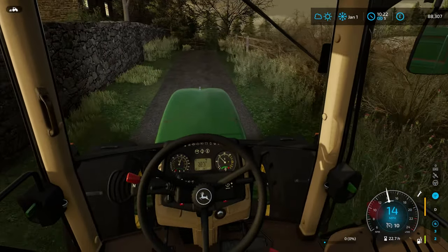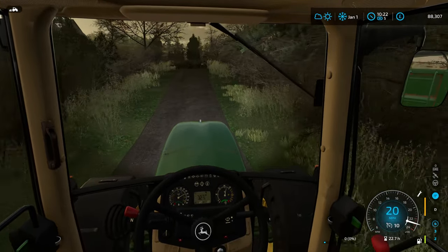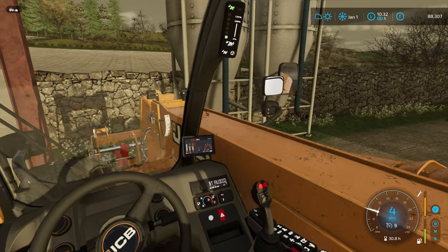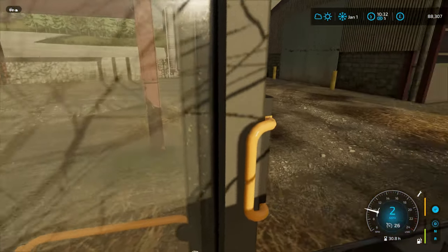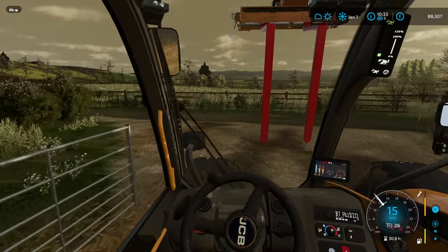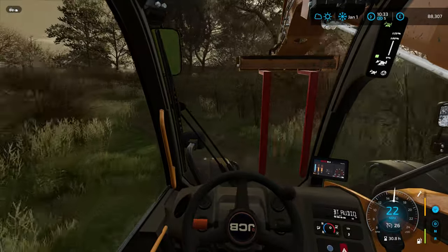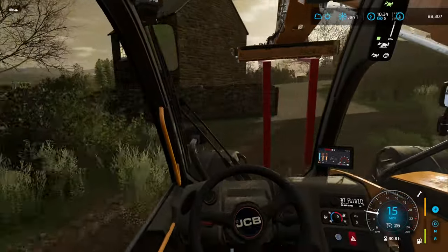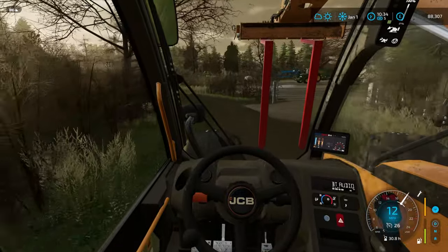We'll take this trailer back up and go sell those apples straight away, then come back for the silage after that. We're taking the telehandler so we can get everything sold off the trailer then load up the pallets down by the production. This telehandler has been perfect for what we need — gets everything done quickly and was dirt cheap comparatively. I absolutely adore it.